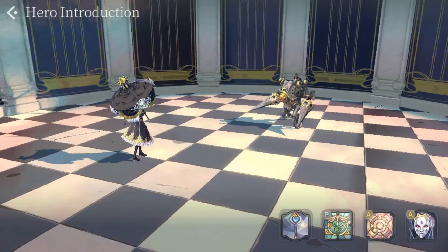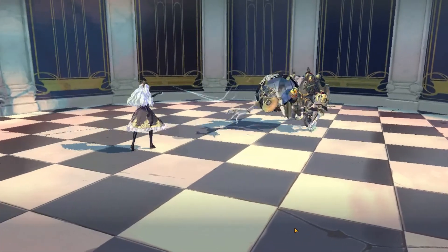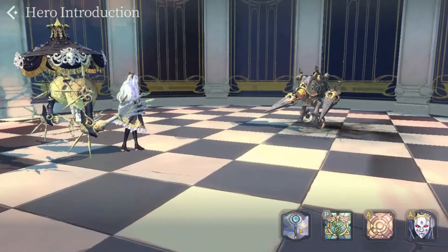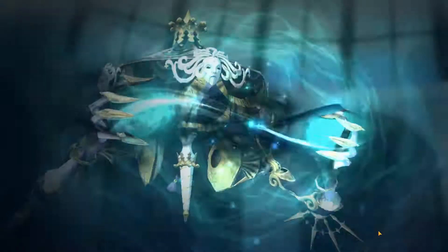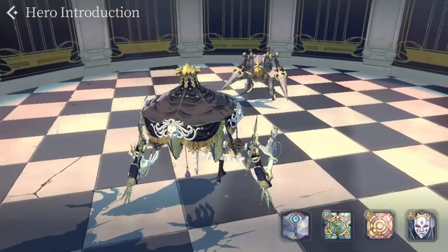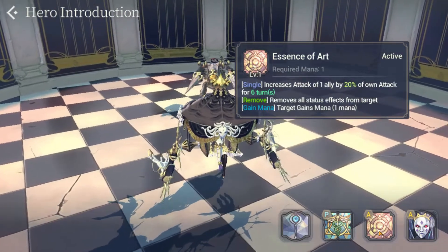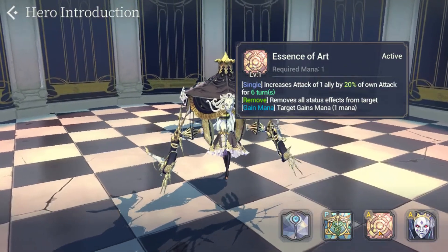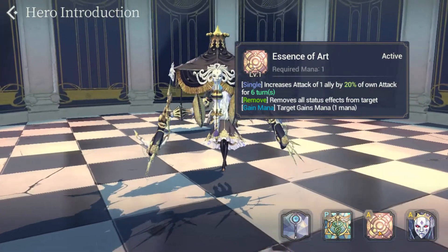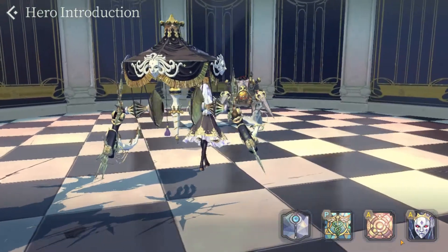What are her skills though? She starts with a basic attack that does 458-550 damage to a single target. Her A1 is Essence of Art, which costs only one mana — single target increased attack to one ally by 20% of Shell's attack for six turns. It also removes all status effects from the target and provides one mana gain to the target. So attack buff alongside status removal alongside mana gain — pretty good.